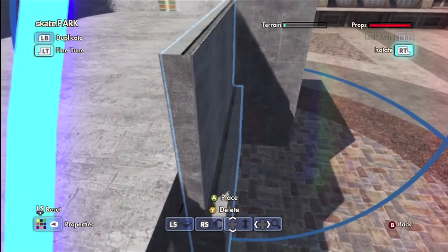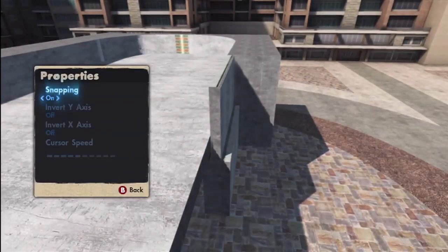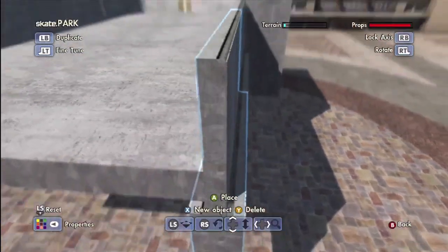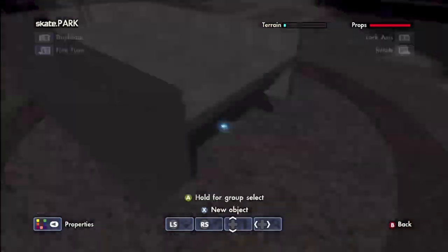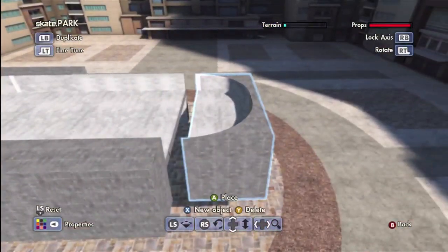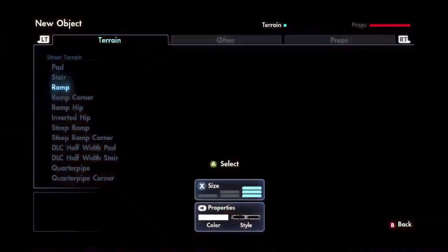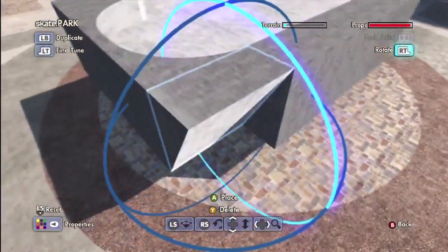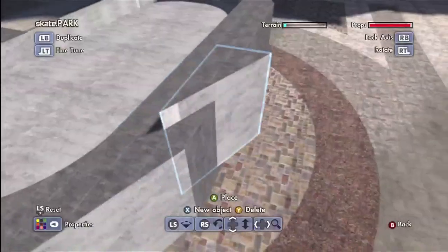This is going to be the spine part. I hope you guys are excited — I'm pretty excited for the holidays, I know a lot of people are going nuts about it. There we go, now it's starting to already take shape. I'm actually pretty excited for this park too. I'm going to make it look a little bit nicer and just kind of cut it off right there, and add this diagonal piece — to me it just looks nicer.